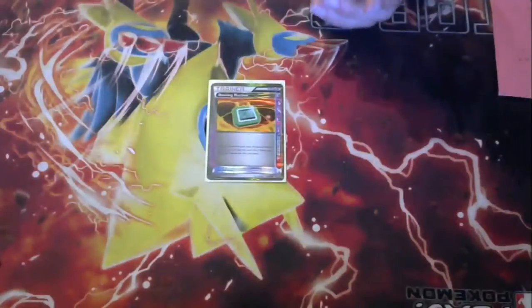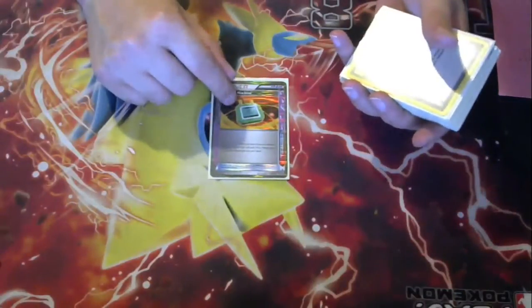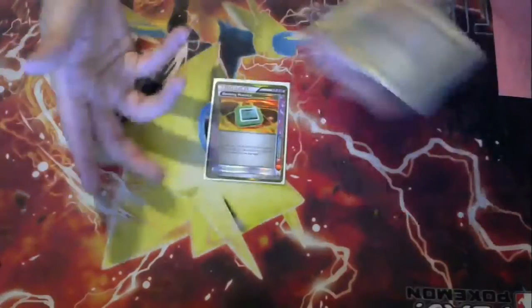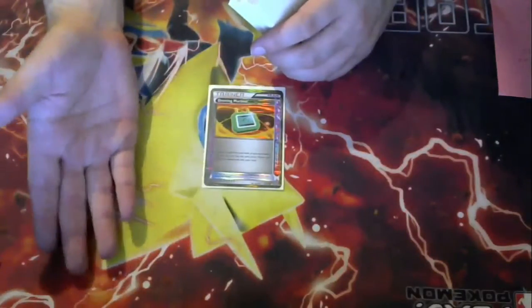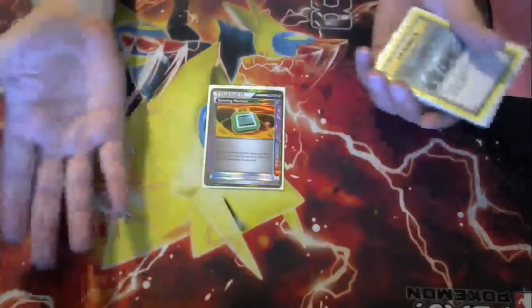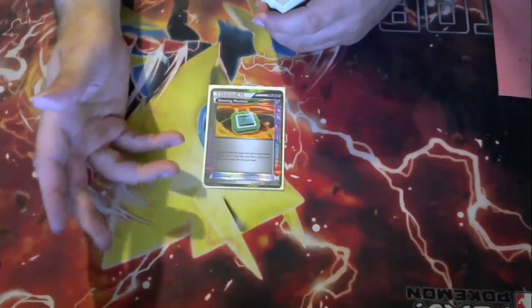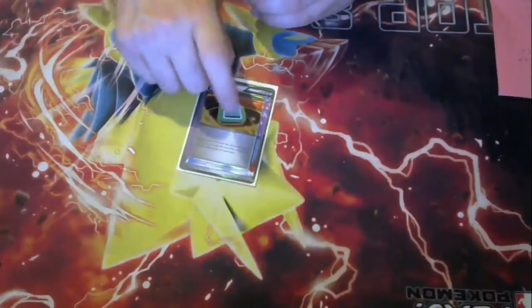Dowsing Machine - it's in every single deck. I don't think there's any reason to play any other ACE SPEC, just in general. Computer Search is good, but Dowsing is just better in this format where you have so many one-ofs and you need to repeat those one-ofs. If you find a way to abuse Life Dew or Rock Guard, those are the other two I would consider. Gold Potion is also a better alternative in some cases. But 95% of the time, Dowsing Machine should be your ACE SPEC.